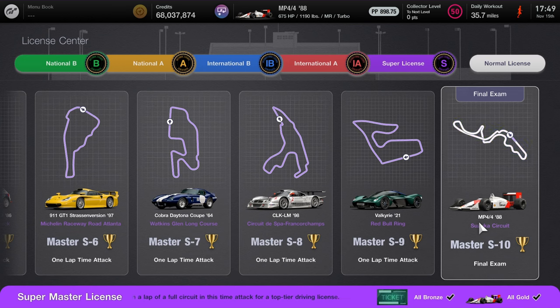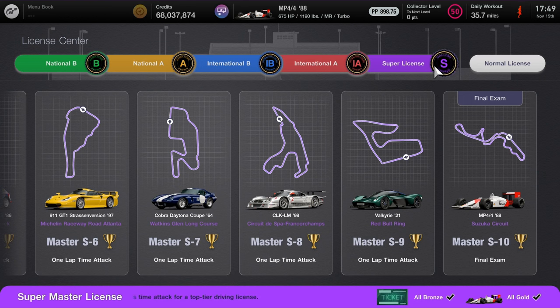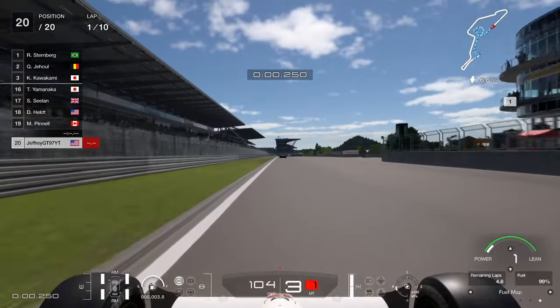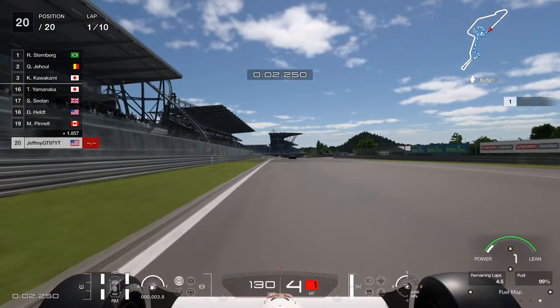It might take a little time to complete, but you're more than welcome to do so. It covers IB, IA, and Super. So here we are at the very first race — the Nürburgring GP Road Course.